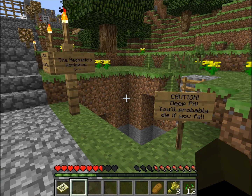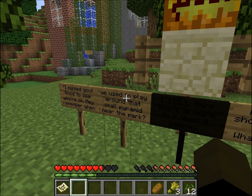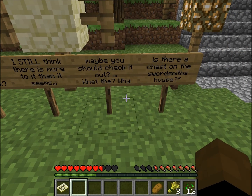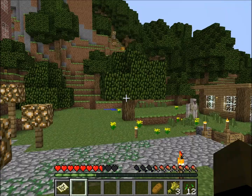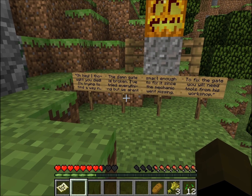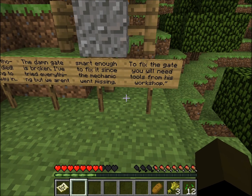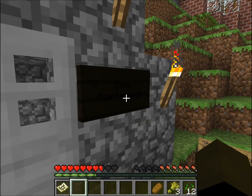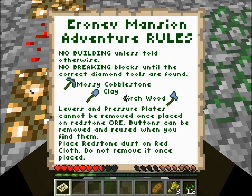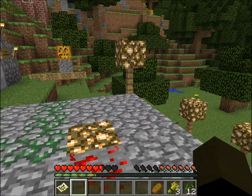It's a weird road. The mechanics workshop. Caution — deep pit. You'll probably die if you fall. That'll come in handy later, I'm guessing. I missed you — good to see you're okay. Hey, remember when we used to play around the small pyramid near the park? I still think there's more to it than it seems — maybe you should check it out. Why is there a chest on the swordsmith's house? Wink wink, nudge nudge. Oh hey, I thought you died trying to find a way past that gate. It's broken. I've tried everything, but we aren't smart enough to fix it since the mechanic went missing. To fix the gate, we'll need some tools from his workshop. You need a sword to cut through these webs. I guess we can break through those if we have a sword. We're going to the mechanic's workshop.